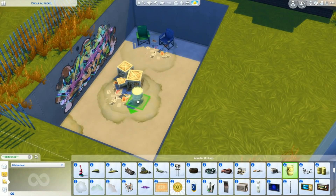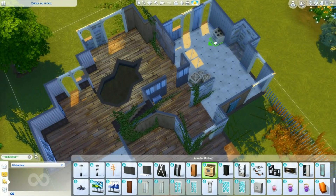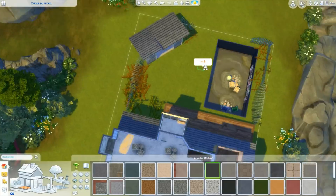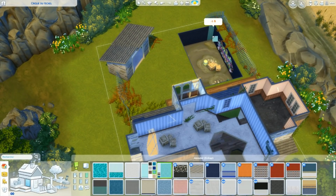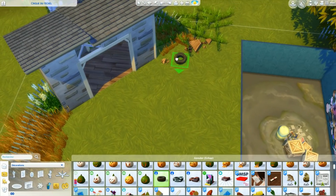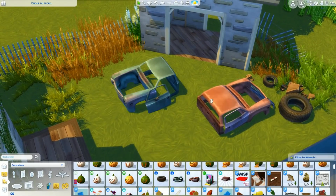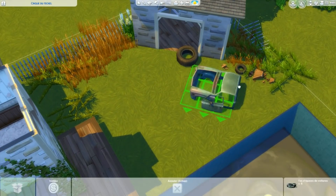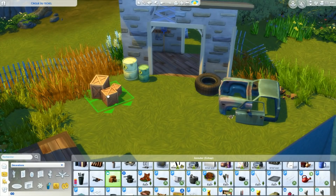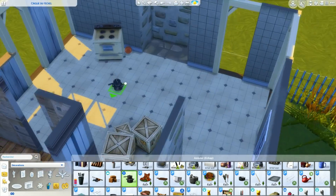Je répète rapidement les règles : vous ne touchez pas aux murs, vous devez impérativement avoir deux, voire trois chambres, vous avez la possibilité de déplacer l'escalier, vous pouvez refaire les toits en restant fidèle à ce qu'il y a déjà, vous pouvez ajouter une pièce à condition qu'on voit qu'elle a été rajoutée, pas de limite de budget, débogage et tous les codes peu importe, et vous ne pouvez pas déplacer la maison sur le terrain. Je vais épingler un commentaire avec les règles. Et pour que je vois vos chefs-d'œuvre, merci de mettre le hashtag #RenaudCapante.